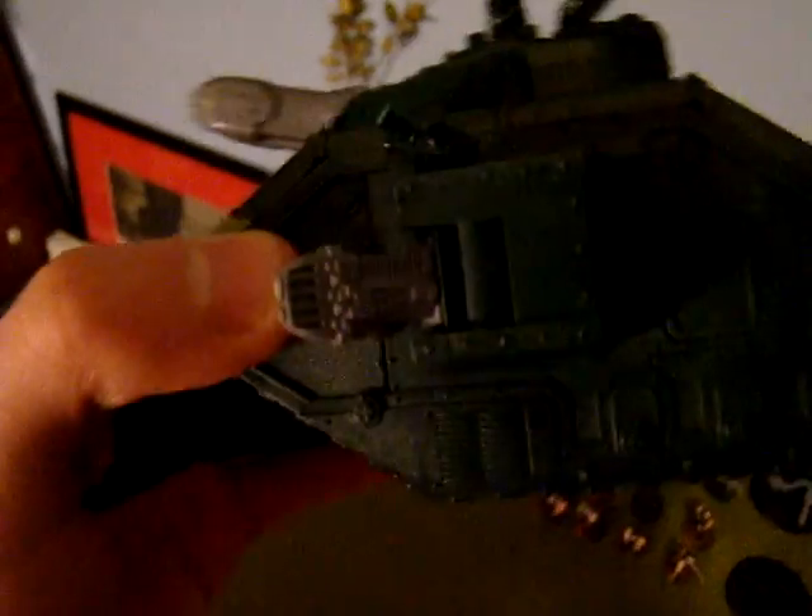I'll just show you real quick. Got a Basilisk. Got a Lehman Russ with a Plasma Cannon — the name escapes me right now — with Las Cannon and two Plasma Cannons. Here's my second Command Squad: it's just got Las Gunner, Autocannon, Master Ordnance, Fox, and Commander with Bolt Gun. Two squads of nine.